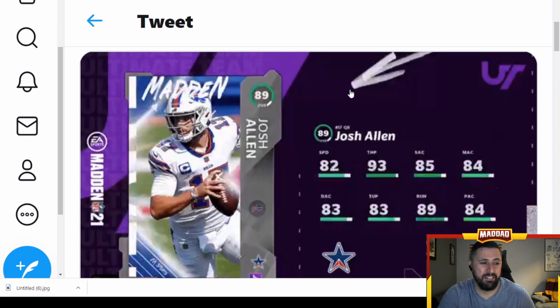Josh Allen — what everyone's been waiting for. Again the accuracies — give us these accuracies. Great throwing power though. If you can chem him up with some Bills chem and go deep, you might be able to get some accuracies up. I think you need to go deep and get that throwing power up to like 98.